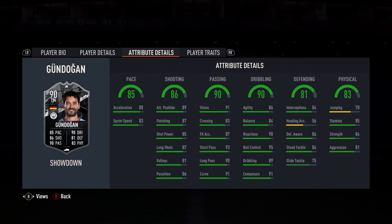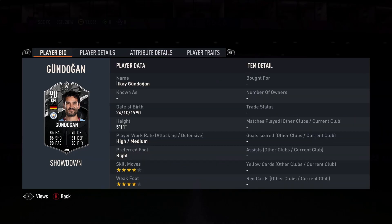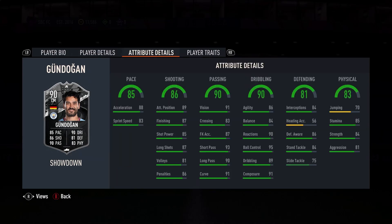Gundogan is 90 rated, with 85 pace, 86 shooting, 90 passing, 90 dribbling and 88 physical — 4-star, 4-star, centre mid CDM. It's a narrow card that appeals, with decent enough pace, but he's just in the same situation — he actually needs a shadow in my opinion.